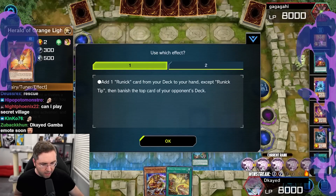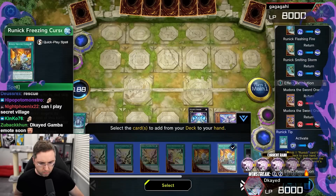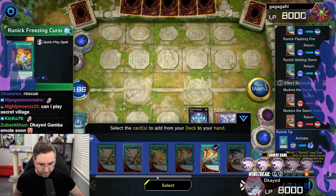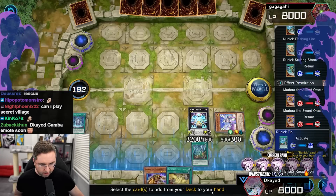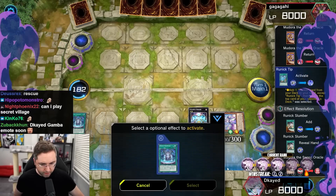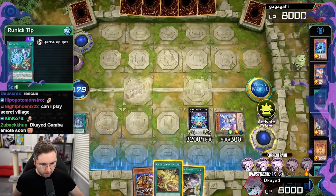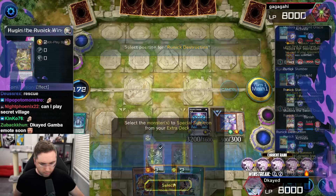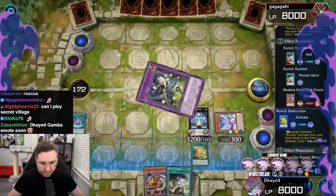Do I have another Runic Fountain? I do not. So we're going to add a runic card — we're going to add a Slumber. I have not slumbered yet. Vanish. We have one more — I think I'm going to Runic Destruct. We're hugging. Gamba emote win.